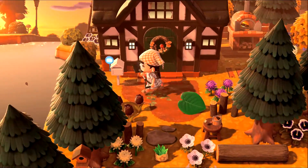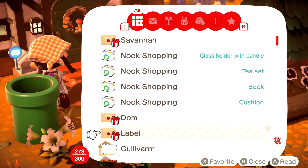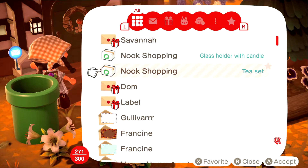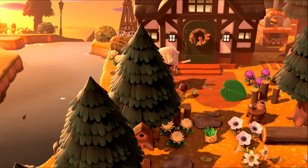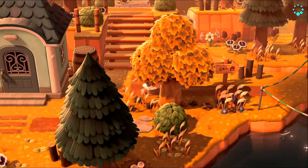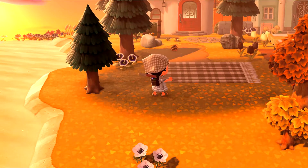I still have some space in my inventory so I'm going to get my mail. I have some presents from Savannah, Dom, and Label, but I'm going to get them later because I don't have that much space. I ordered some stuff with the Nook Shopping app, so I'm gonna take this with me and we will start decorating. I was thinking about making the picnic blanket a little bigger right here — I think that's a good idea just to get some more space.